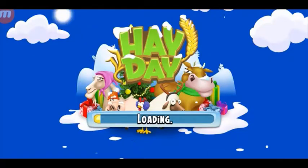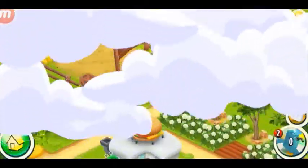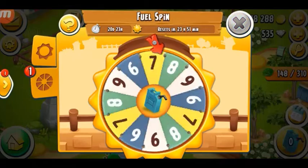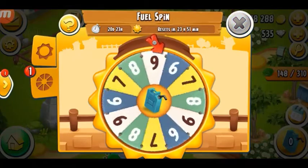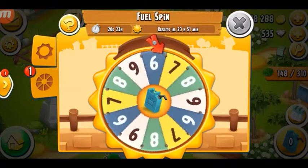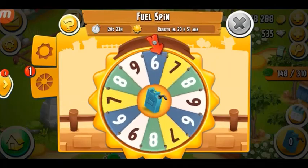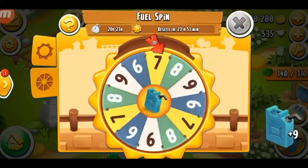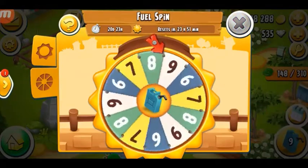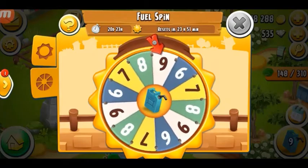Here we go. Now I have enough Sun Points to get my fuel, so I'm just going to go ahead and spin the fuel — I can spin two. Let's see what I'm going to get. Alright, I got nine. One more. Let's see — nine again.